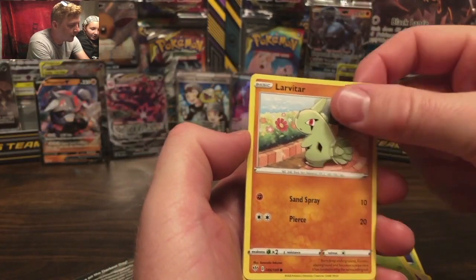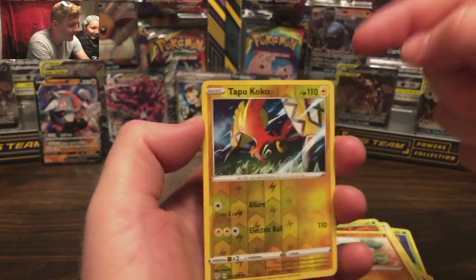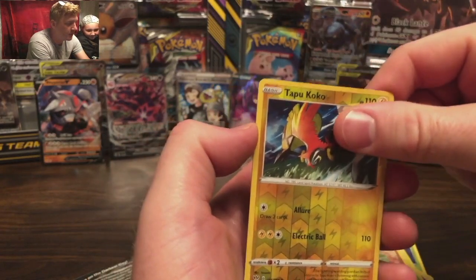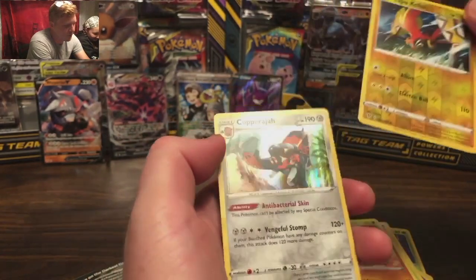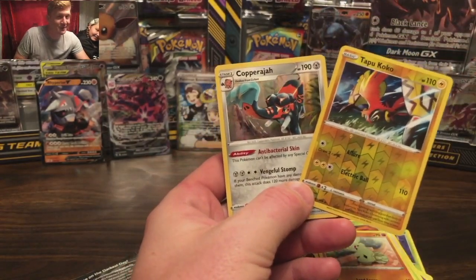Paras — another Tapu Koko! There's one more card here. I think it's good. If this card is good, I need a thumbs up. A Copperajah holo rare! I'll take it all day. That deserves a thumbs up — you better push the button!